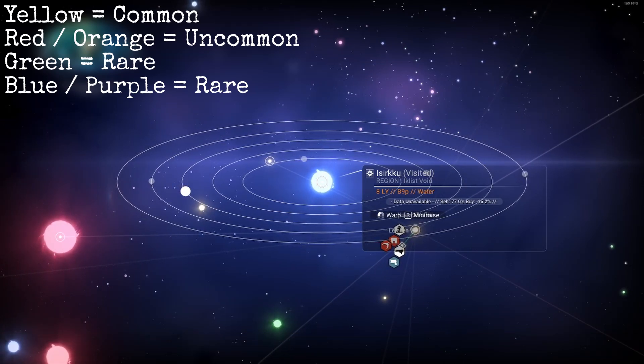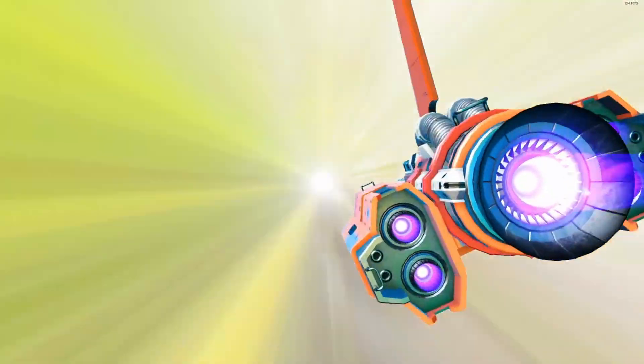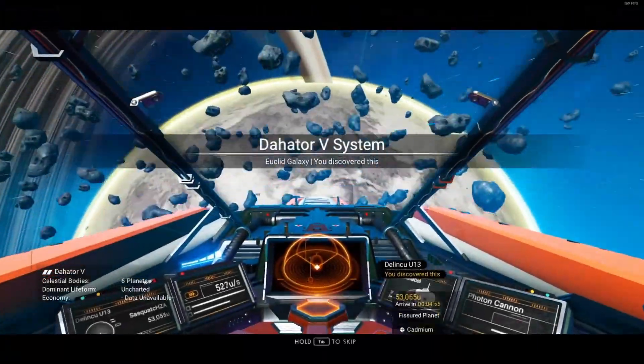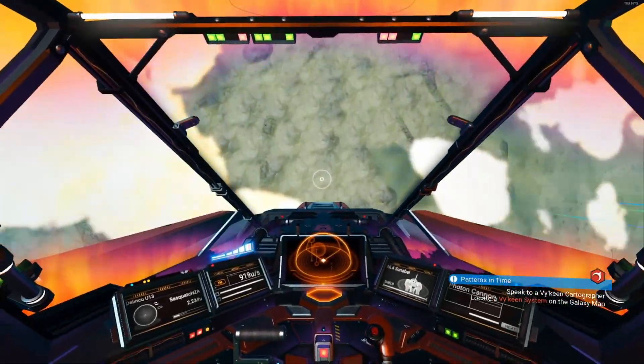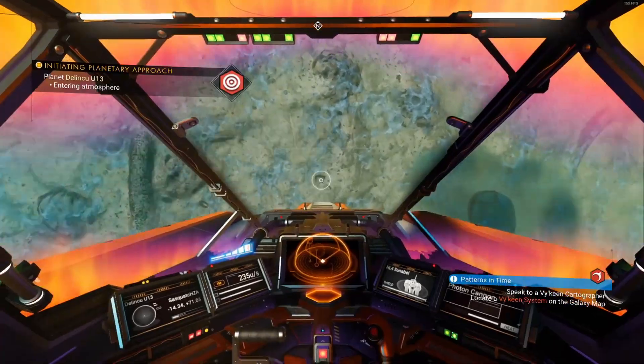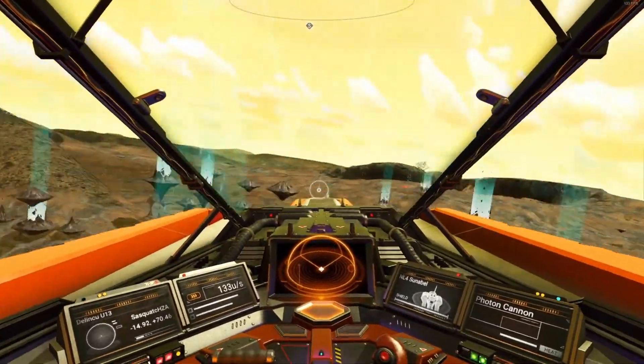The color of the star system can easily be spotted in the galaxy map. The three rare elements — Cadmium, Emeril and Indium — can each be found in the different color star systems. You get Cadmium in red and orange systems, Emeril in green systems, and Indium in blue and purple systems.